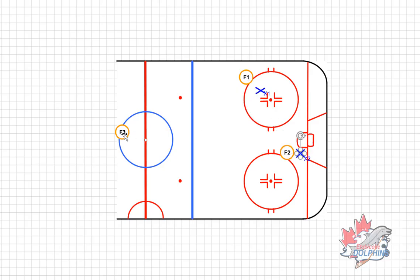F3 is going to come in as what we call the trailer. She comes in and goes to the high slot, and now we've got our backside support for F1. That's our attack triangle — front-side support to F2, backside support to F3. We've got width from F1 to F2 and depth throughout the whole triangle. That's basically our offensive attack.